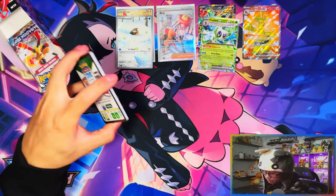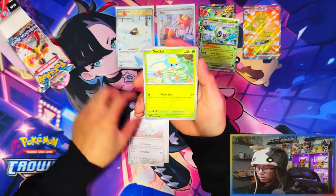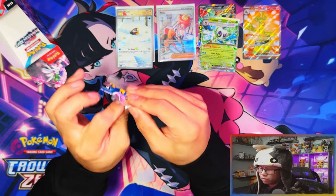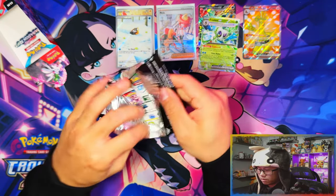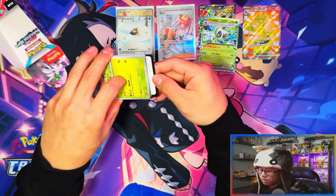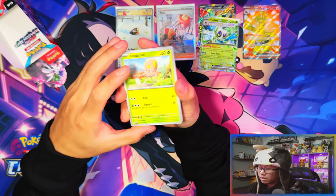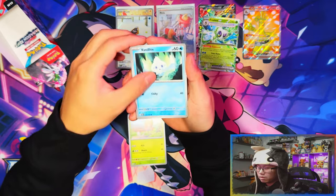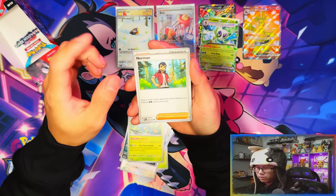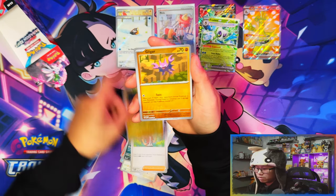Two packs remaining. I think maybe only two EX and two IRs — maybe I'm not going to be pulling another EX. Also just remembering: this is the last set of 2023, guys. This is the last set we're gonna get in 2023. Time has flown — it feels like only a month ago since Scarlet and Violet base released, and we're now on the fourth or fifth expansion.